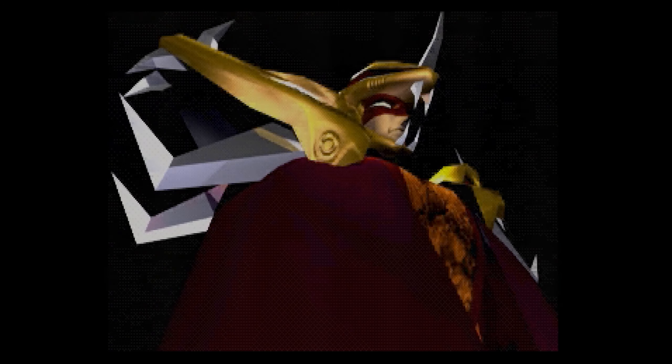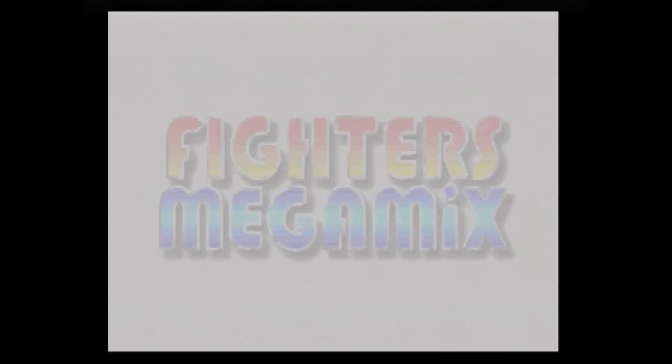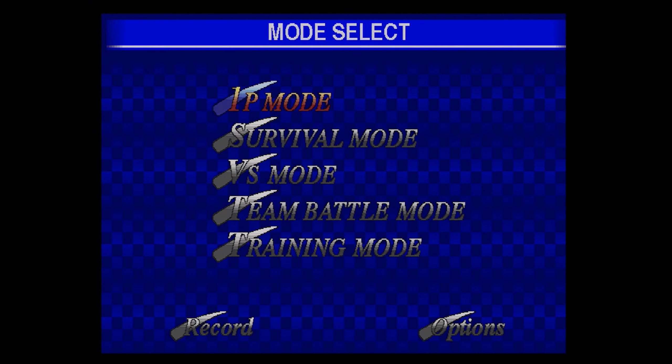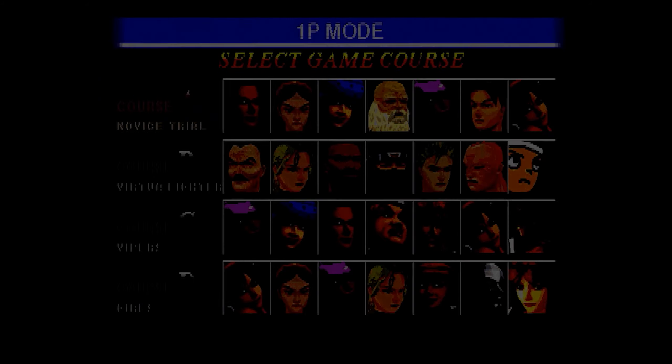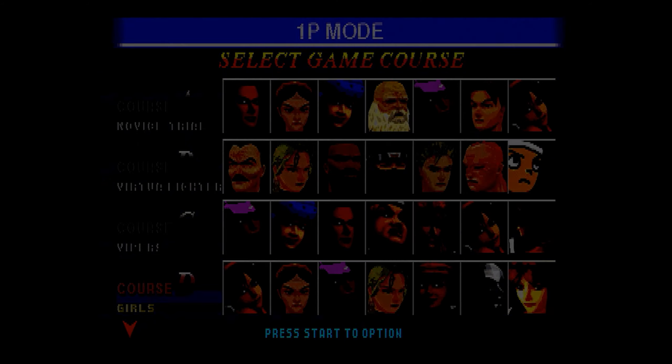And we have a WWF wrestler. This is Virtua Fighter mixed with Fighting Vipers and several other Sega fighting franchises in a sort of a mega mix, if you will. Here you can see the character select screen — plenty of characters. You can pick the car from Daytona and you can pick a giant bear. But we're going to pick Jackie from Virtua Fighter, and we're going to probably pick the easy course, as I'm by no means an expert on this game.